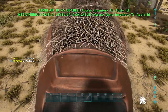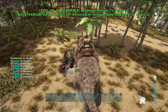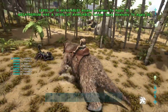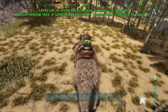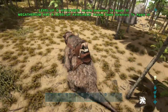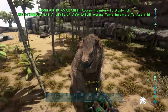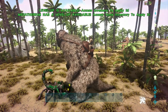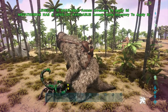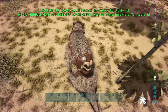Their main primary ability that the Megatheriums are known for is their ability to deal extra damage to bugs. Previously against that trike we were dealing around 110 damage, but against this scorpion we're dealing 173. That's because Megatheriums have a passive damage boost against insect-type creatures — so Araneo, scorpions, Titanomyrma, and Meganeura all receive boosted damage from the Megatherium.